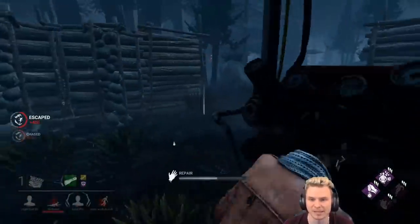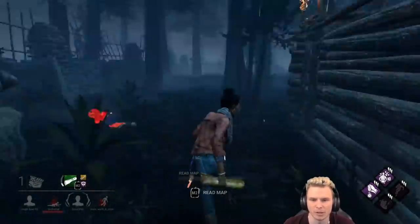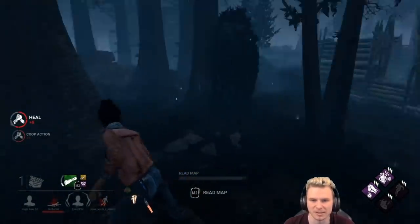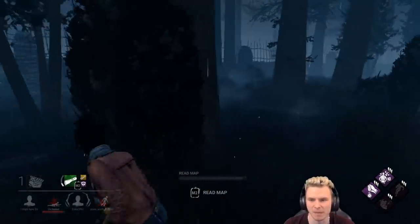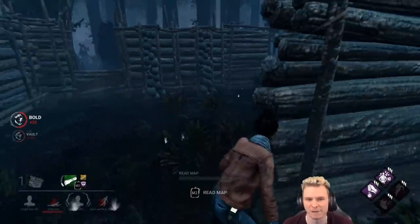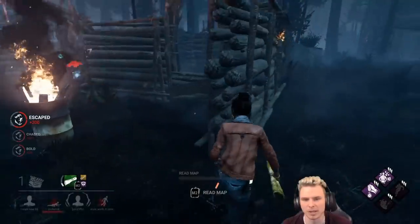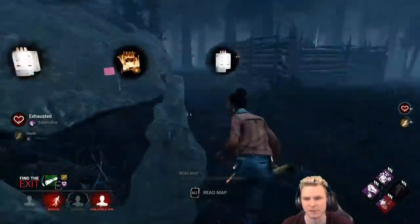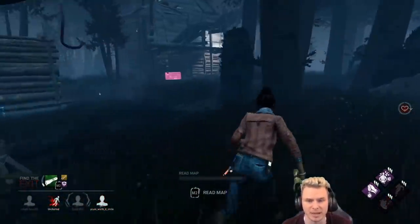Rather than healing my teammate, she's coming back in — she saw me. I'm going to take spacing. Not going to be able to heal this guy right now. I'm going to try and take distance and see what she decides to do. I'll wait out of her line of sight where she can't make a proper blink. Make sure she hasn't regressed the generator. If I take a hit to save this guy, it's worth it. Notice how she only does one blink. There's Adrenaline from another generator — it wasn't a 3-gen. My teammate picked himself up through Adrenaline and now she has to chase him.